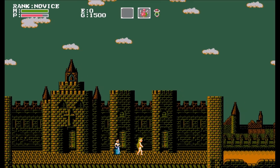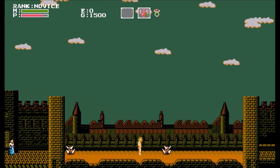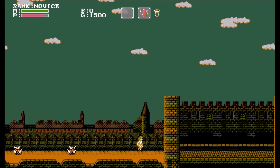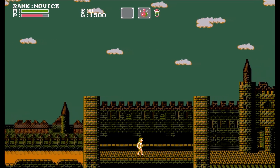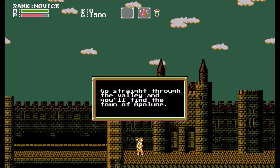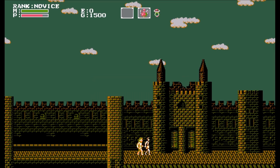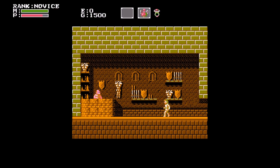He says something different when you have stuff. I think he says something different when you come back with items. Okay, he looks way too excited. I've got full magic. Yeah, they got rid of the screen transition — you know, where you hit the edge of the screen and go to the next one.